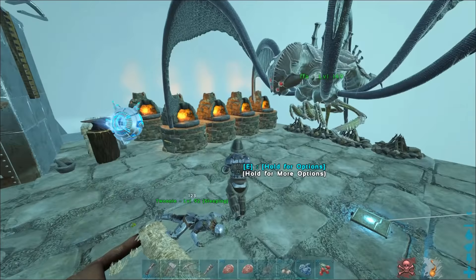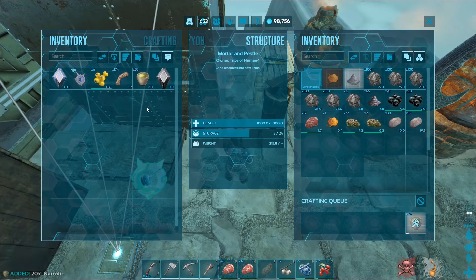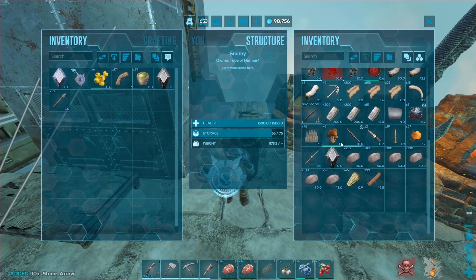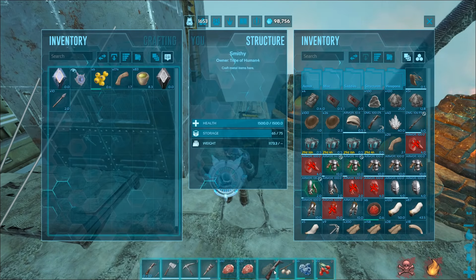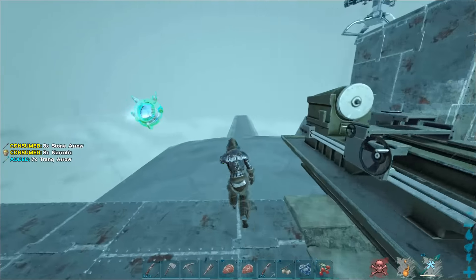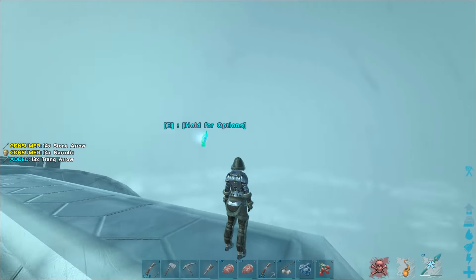But until we reach that point, every time I leave the base I'm just like, god, I hope nobody comes over here because it's just so easy for them to raid us at the moment. Like, it's actually absurdly easy. We've put up some turrets just to prevent them from getting in for free, but that can only really do so much. Alright, I have everything that I need more or less, so I'm just going to head on over to the arctic biome. Here's hoping.